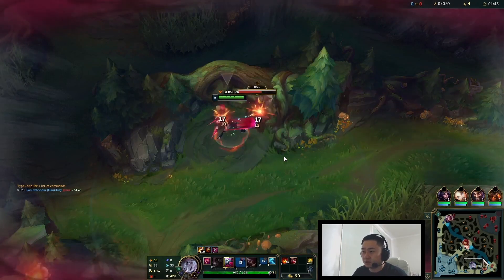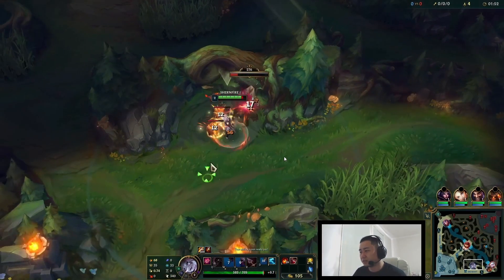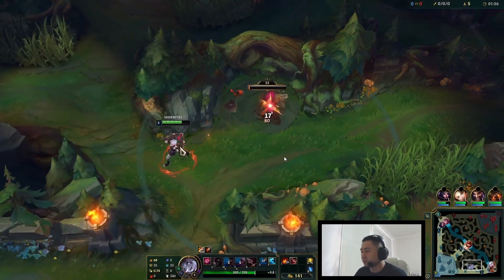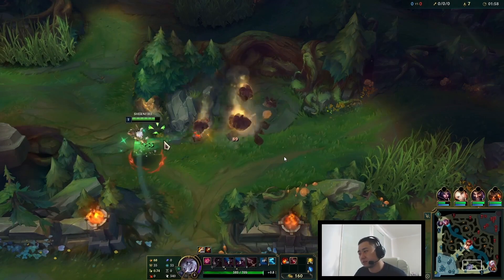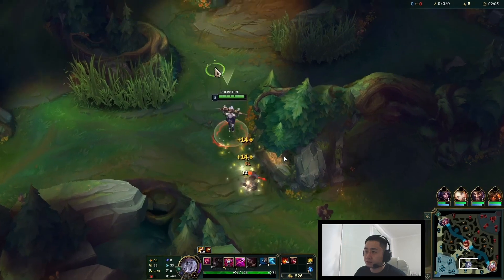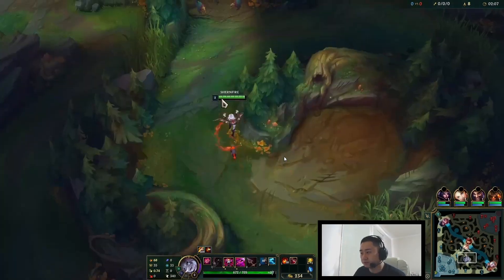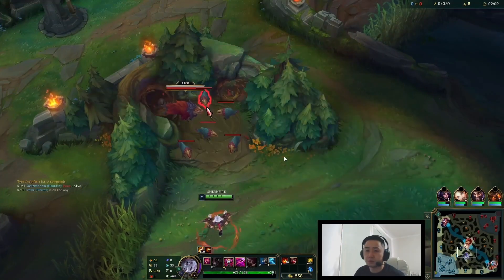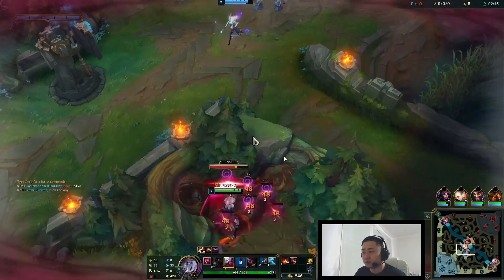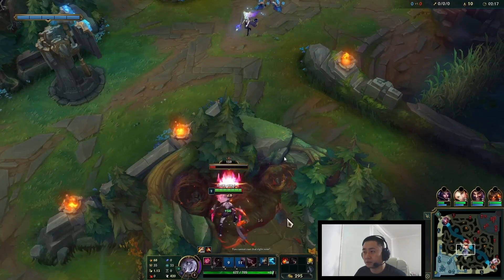I'm doing my standard clear. I thought about two-camping bot this game, but the fact that I clear so fast just deterred me. In all reality, Brera's main damage in her kit is going to be QW, so level two ganks is probably something you're going to see in the future with this champ if it becomes pro-meta by Worlds.